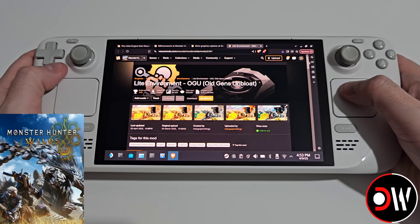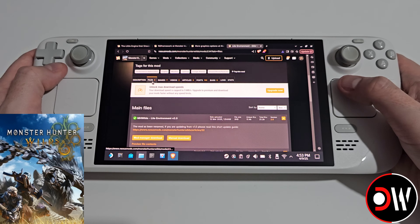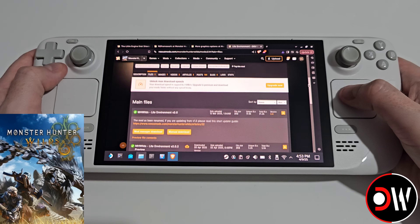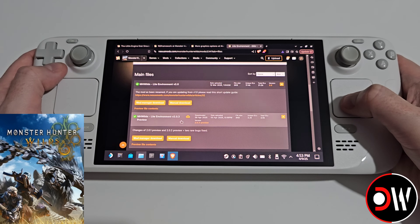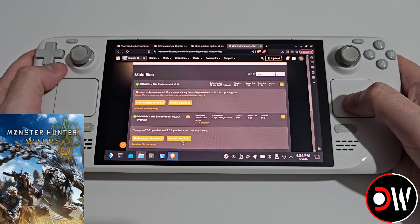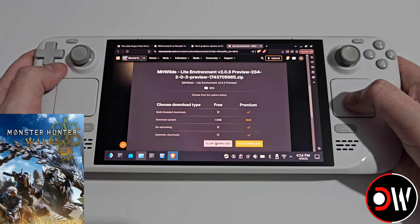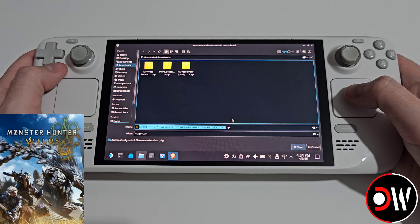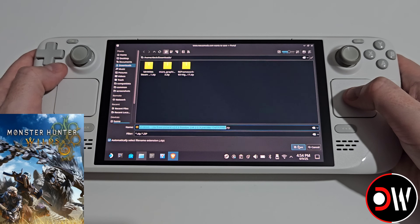And the last mod we want is called Light Environment. We want to scroll down to files — at the time of this video we have version 2.0 or 2.03 preview. When this preview goes into the main branch, just choose that one. For now, choose manual download on 2.03 and slow download to your downloads folder. So you'll have all four of these mods in your downloads folder.